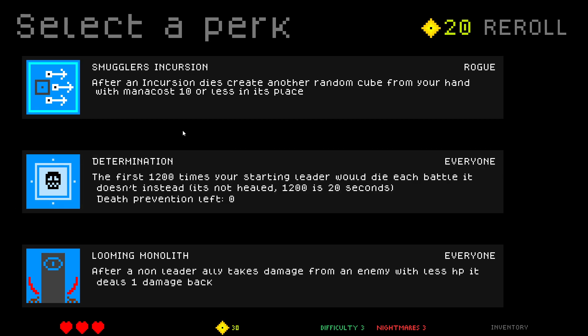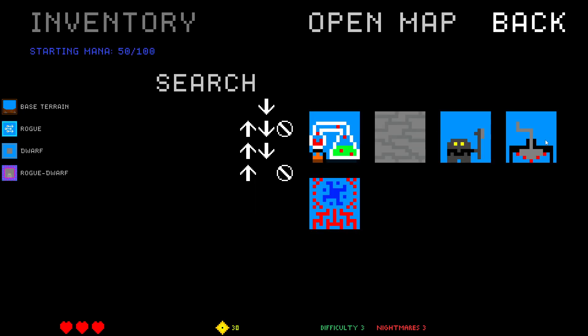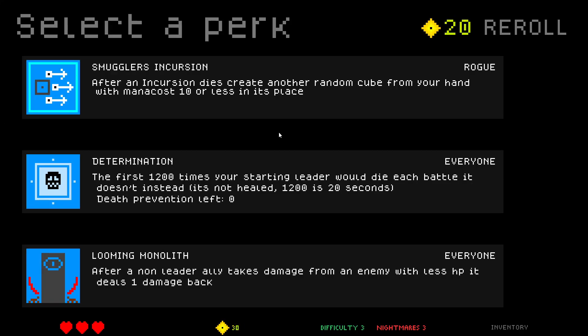Smuggler's Incursion: after an incursion dies, create another random cube from your hand with mana cost 10 or less in its place. Interesting — cost 10 or less. So we're just gonna create stones and excavates and Blood to Manas, which could mess with me.